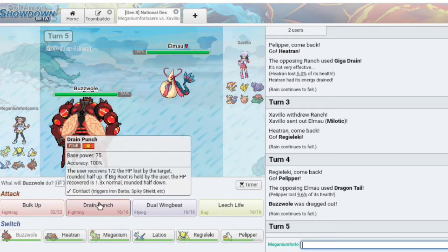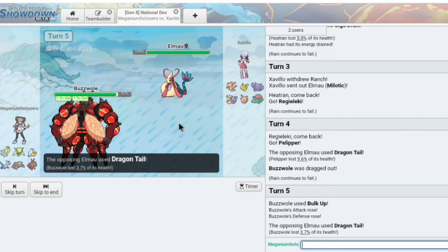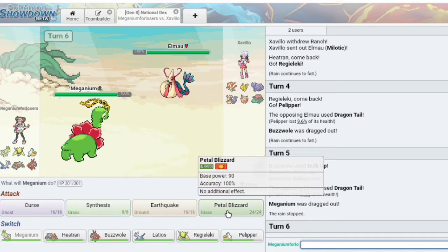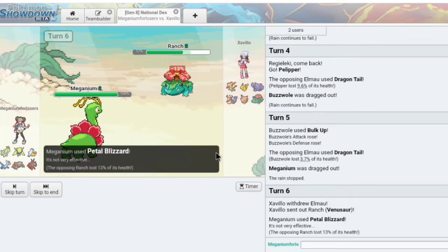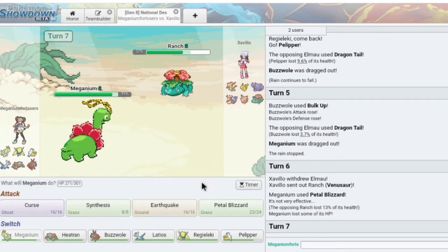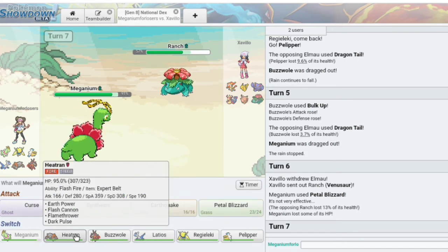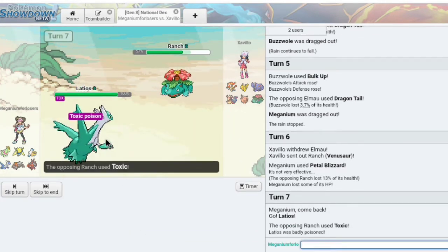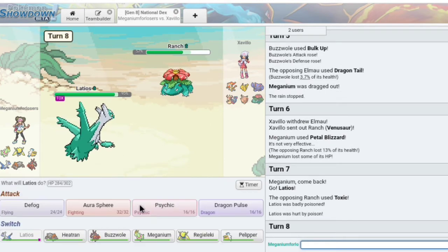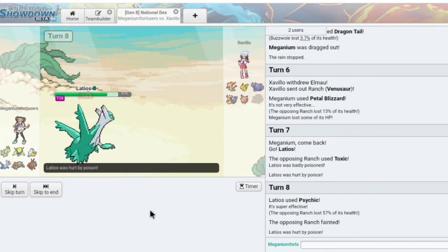Okay, it's gonna go into my Buzzwole. This thing's bulky. I'm gonna Bulk Up just to get some boosts. He's just Dragon Tailing me for no reason, so I'm just gonna use Blizzard and do whatever I can. I don't know what his intention is — you already know all the mons I have. I wanna go into Latios. Toxic — that's not nice. I'll just use Draco Meteor. Nothing on his team resists it, so that's nice. We get the kill on Venusaur — that's pretty good because Venusaur is a very annoying mon to deal with.